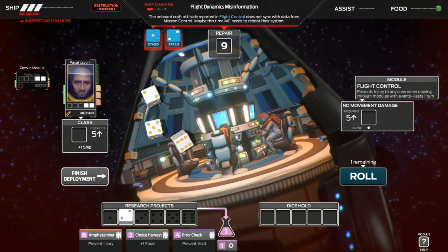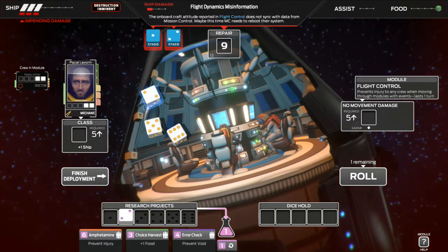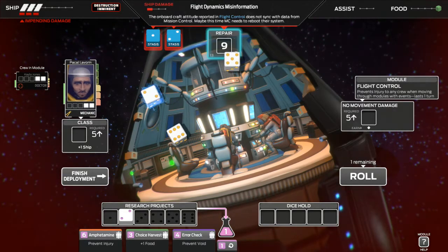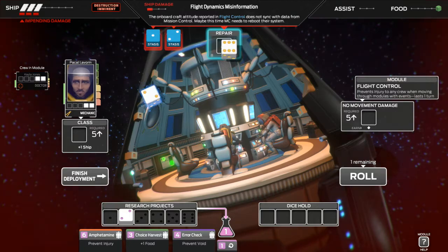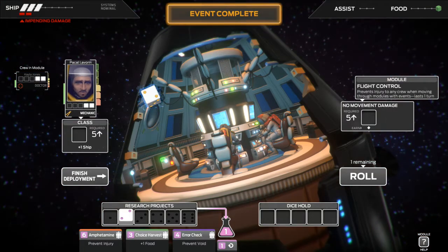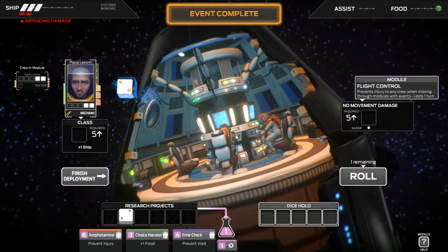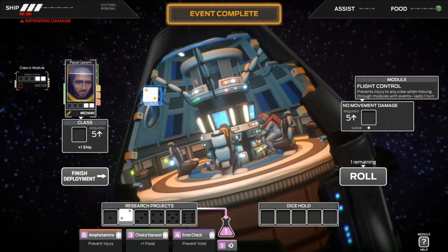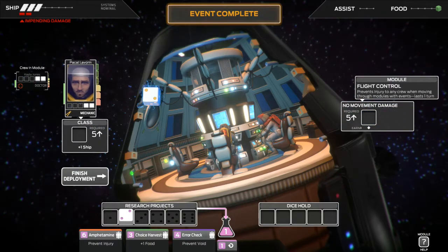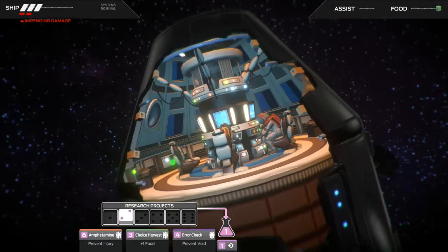Come on some better dice, man! We got another stasis — kind of sucks. I do want to just repair this but I also want to get plus one ship, but I ain't gonna get it this time. I'm going to reshuffle — I like the choice harvest though, the plus one food is nice. We're finished — can't use this die anywhere else, and holding dice just gives you one more roll but it doesn't matter, I have stasis. Let's leave this module.